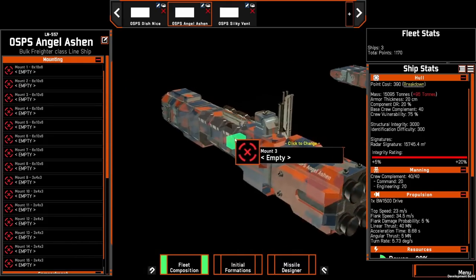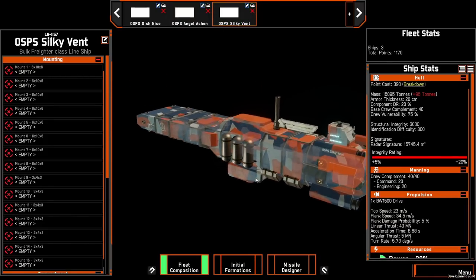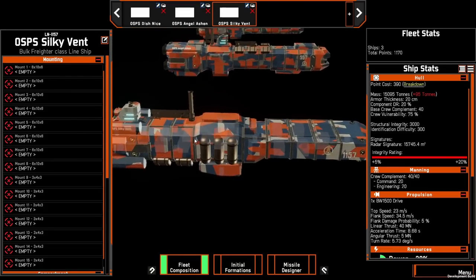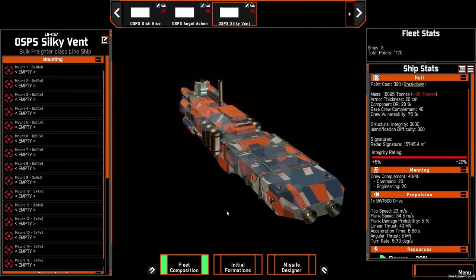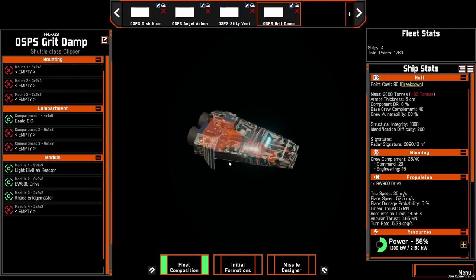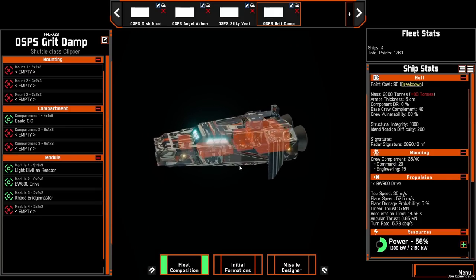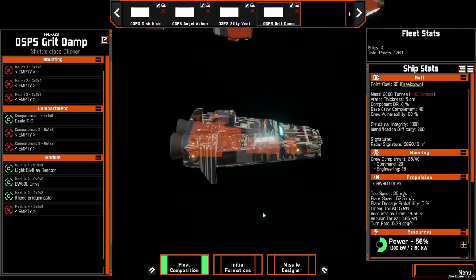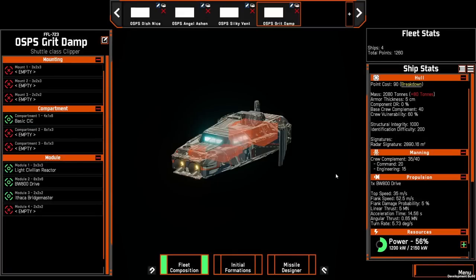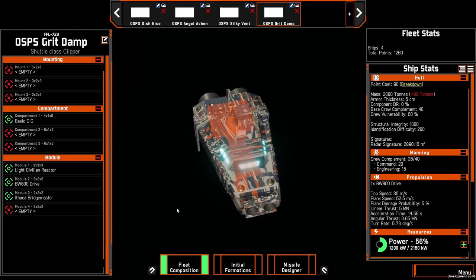Next, we'll move on to the clippers, which are the set of smaller ships that the OSP uses on the opposite end of the spectrum from the line ships. Do note that the textures on them are just the sprinter textures stretched all over them as a placeholder. This first one is the shuttle, which is basically a short-range passenger transport. Some of the geometry on the surface is meant to look like additional armor plating that's been welded on, which you can see on the front thrusters and covering some of the windows on the sides.